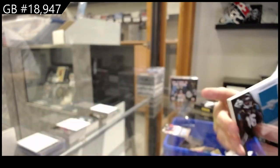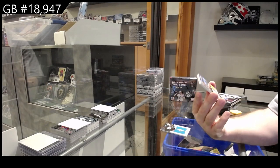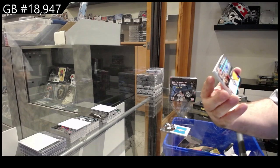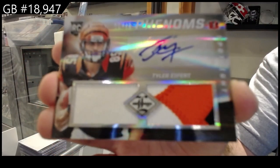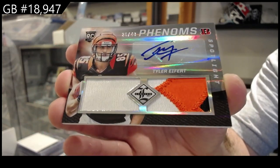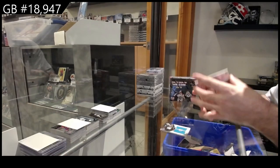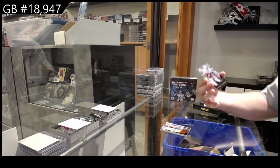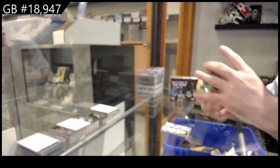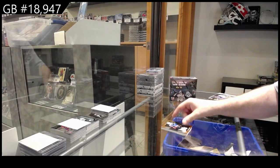Dual jersey — oh, nasty! Number 49 phenoms auto patch of Tyler Effor. That's a sick looking card. Bengals phenoms dual patch Tyler Effor — that's a beautiful looking card. We've got number to 49 for the Raiders of McFadden, a 3.99 of Quick for the Rams, and a 3.99 of Jackson for the Bills.